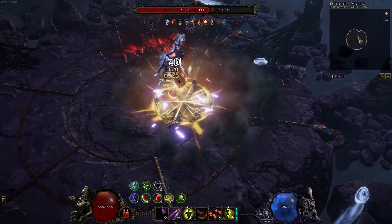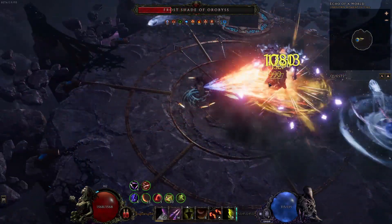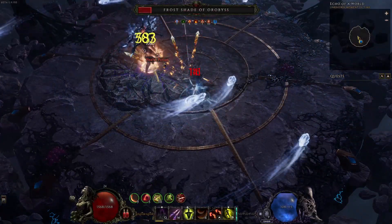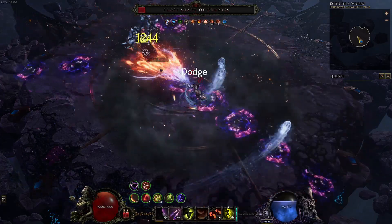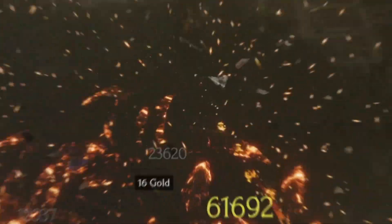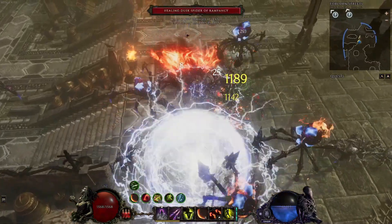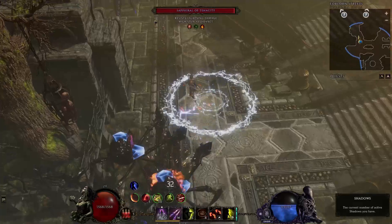As a rogue, we also get the ability to randomly summon shadows as we do different kinds of abilities and attacks, to help us out with some extra damage. We're also using Smoke Bomb for some extra layers of defense and also to increase the spawn rate of our shadows. We're also using Dash as our mobility skill. The build overall is not a very tanky build.